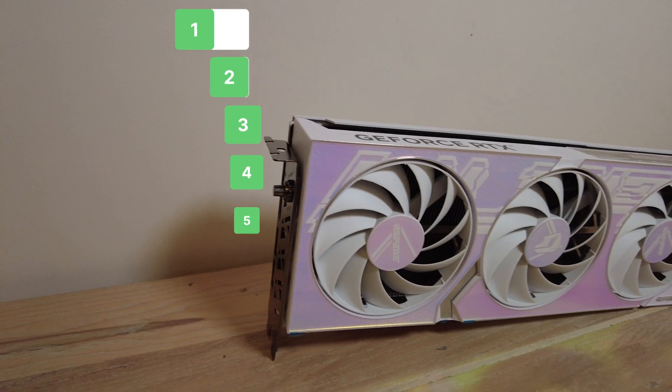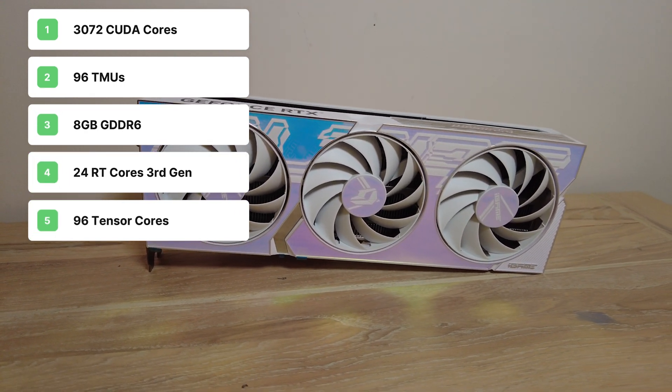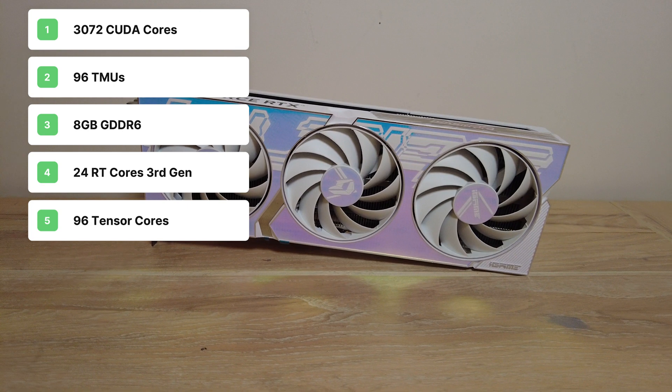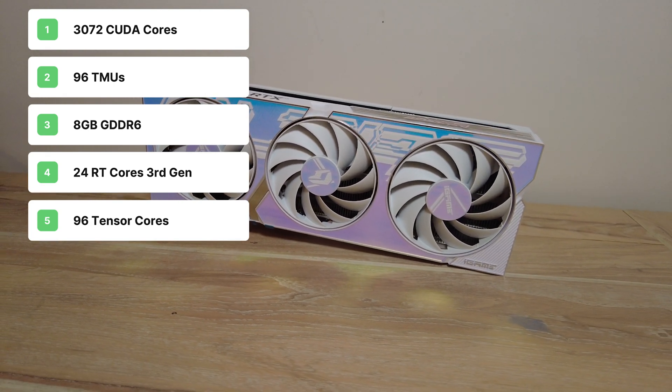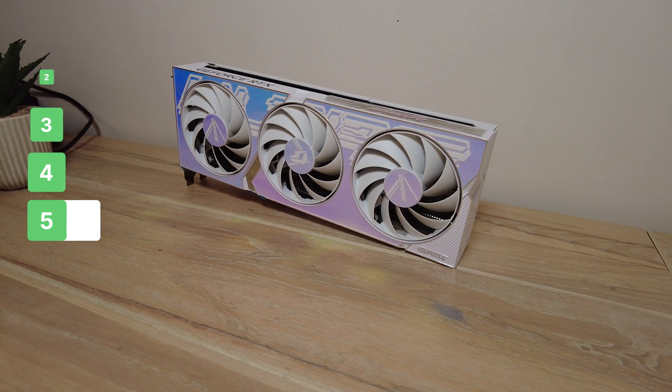The specs include 3072 CUDA cores, 96 texture units, 8GB of GDDR6 — the most out of all three cards — 24 third-gen RT cores, and 96 tensor cores.